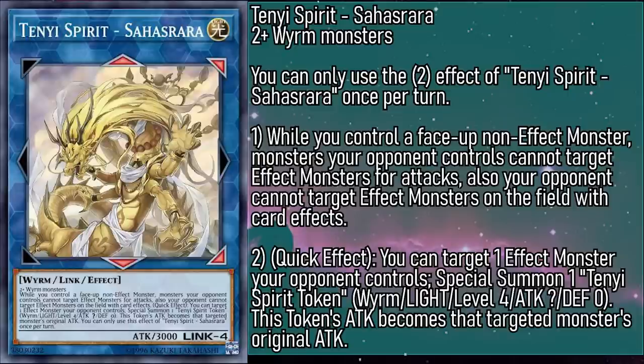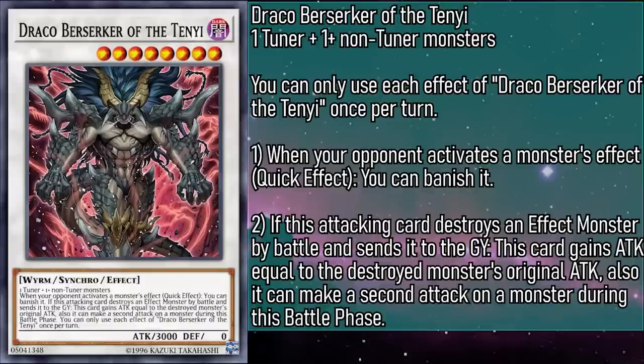Our last extra deck monster veers away from Link and into the realm of Synchro. Draco Berserker of the Tenyi is a level 8 dark Synchro monster with 3000 attack and zero defense, requiring generic material. When your opponent activates a monster's effect as a quick effect, you can banish it — you don't negate it, but it's certainly on its way out. And if this attacking card destroys an effect monster by battle and sends it to the grave, this card gains attack equal to the destroyed monster's original attack, and it can make a second attack on a monster during this battle phase. While you only gain the extra attack for this turn, the attack gain is permanent, so you can reach some truly staggering heights of power, helping you deal with fields that would otherwise be too difficult to handle.